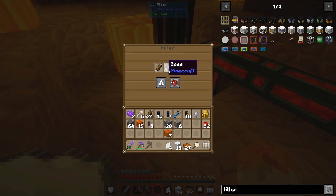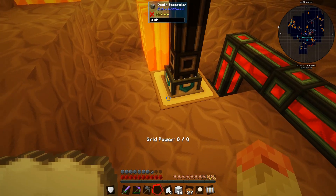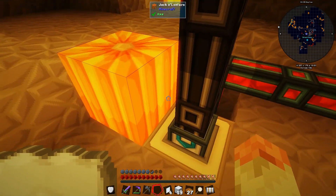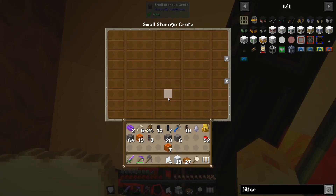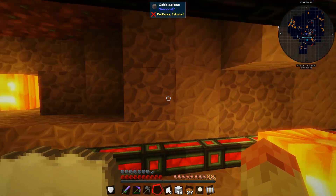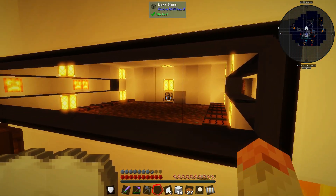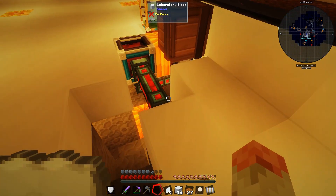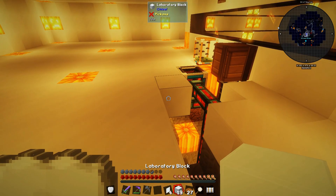I learned about filters - they're the opposite of servos. Rather than pulling out items they push stuff in, but they have to filter what goes in. I'm whitelisting rotten flesh and bone. 'Prevent over sending' means if the generator is full, items can't go in anymore. The rest of the items should go to the chest. Between the power cell and the mob grinder it should be in a self-sustaining power loop - the only question is whether the death generator produces enough power.